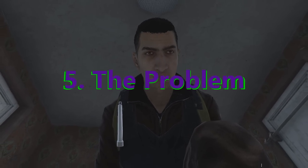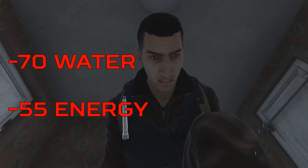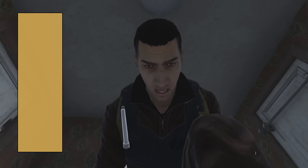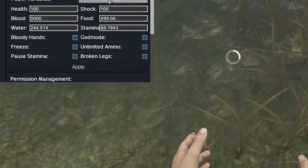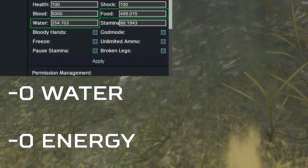In DayZ patch 1.17, vomiting is a bit bugged. You will still lose 70 water and 55 energy per vomit attack during chemical poisoning if you have chemical poisoning above this line. But if you vomit as a result of overeating or overdrinking via a stuffed stomach, you lose no water and no energy at all in this patch.